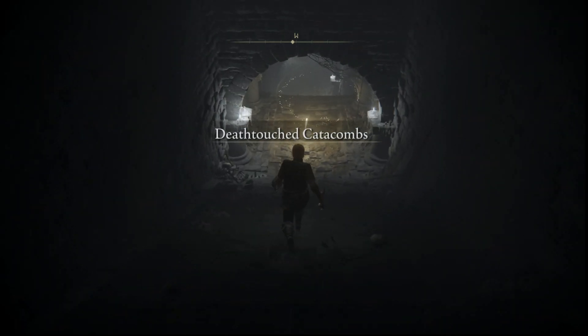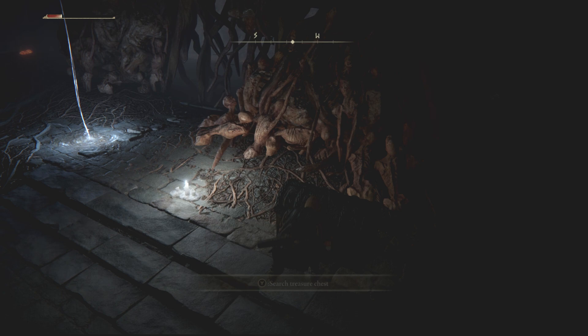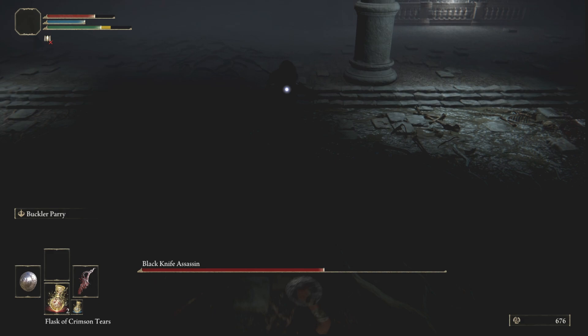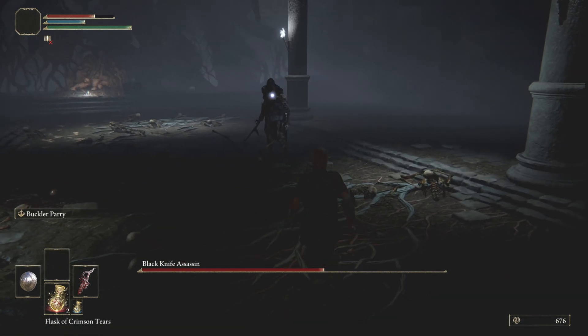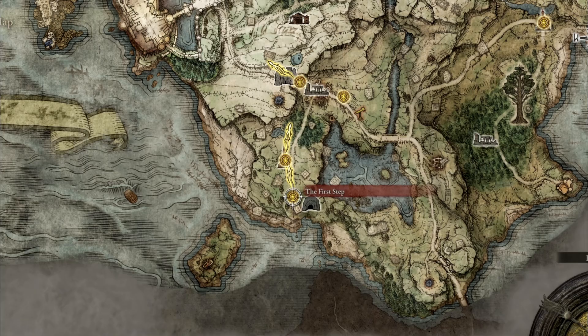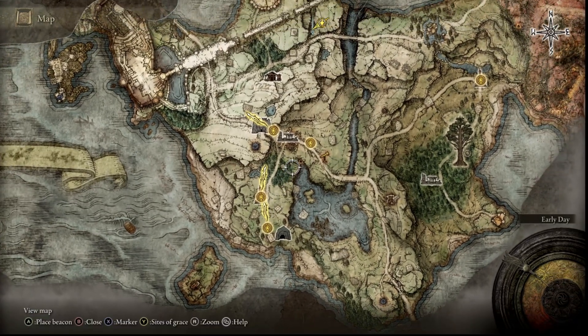I'm ESO and this is the Death Touched Catacombs strategy guide walkthrough, including the location of all unique collectibles, weapons, armor, and how to cheese the boss fight with the black knife assassin easily. The timestamps are below if you want to skip ahead, but first I want to outline if it's worth it to do this dungeon early on, since it is located in the starting area of Limgrave.